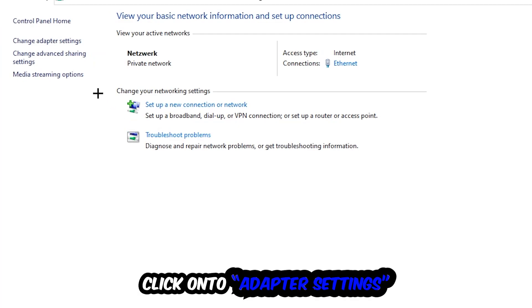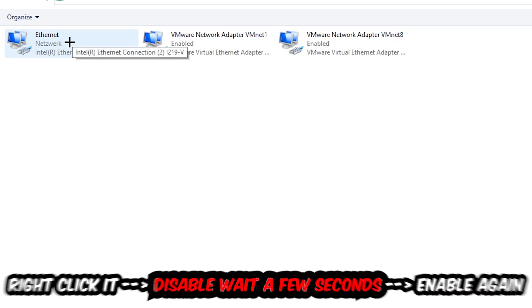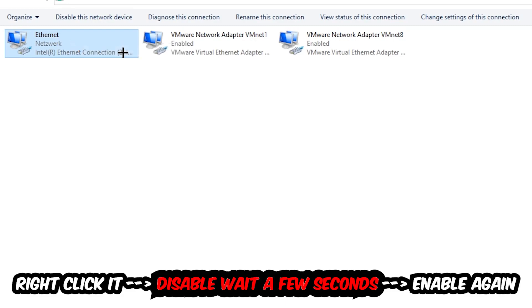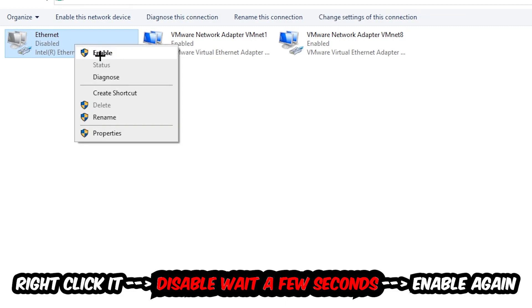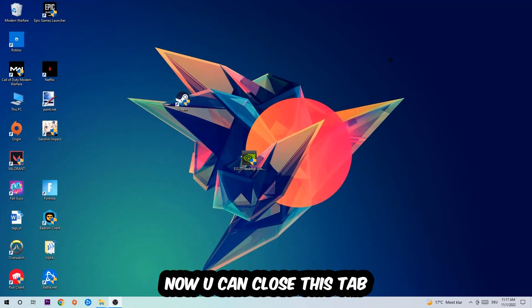Afterwards, hit Change Adapter Settings in the top left corner. Find the connection that says Internet or Ethernet, depending on which one you're currently using. Right-click it and select Disable. Once disabled, wait a few seconds, then Enable it again. Now you can close the steps and this should fix the issue.